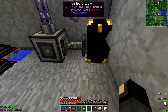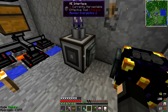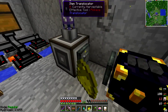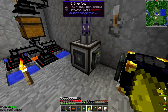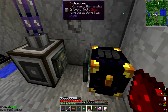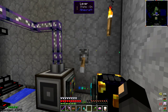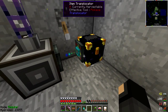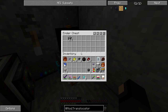If I take the stack out it'll start to fill up again and stop once it has one stack. Another upgrade is glowstone dust - that makes it move entire stacks at a time. You can also put on redstone dust and that allows you to control it with redstone. Now if I flip this lever you can see something went through. If I put another stack of cobble in - it's gone.